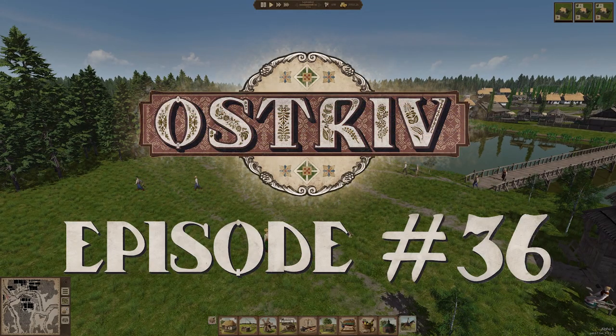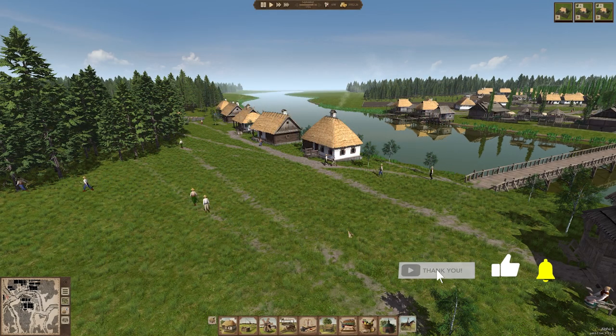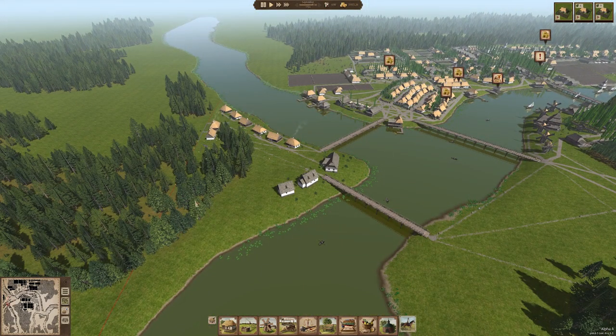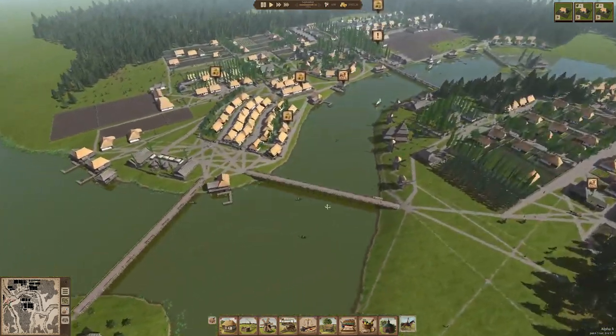Welcome to episode 36 of our Ostriv Alpha 4 Let's Play. It is September of 1754 in our town and we are almost at 700 residents. Last episode we started developing this little area right here and there's a couple more houses to be built and lots of other work to be done, so let's get right to it.